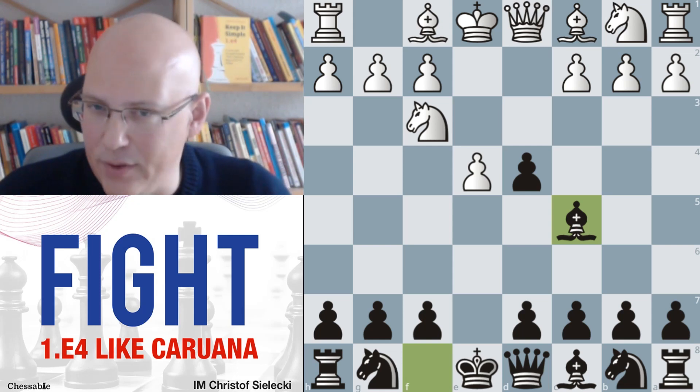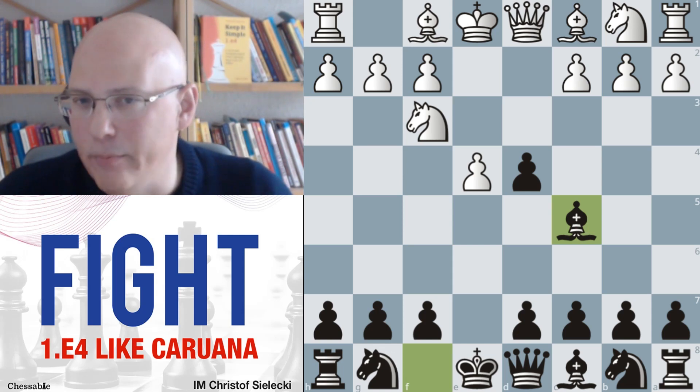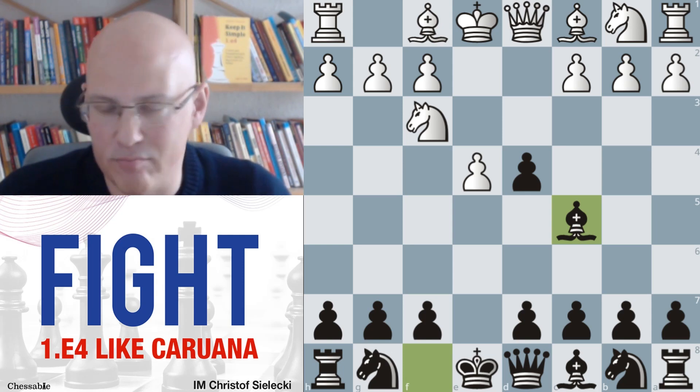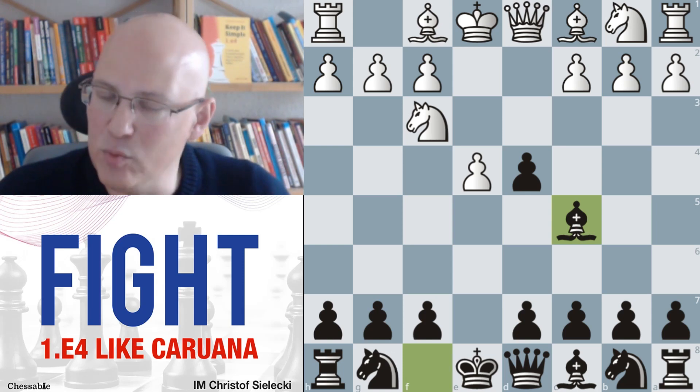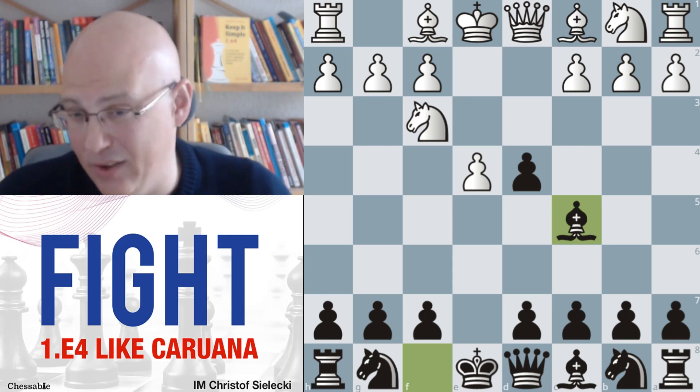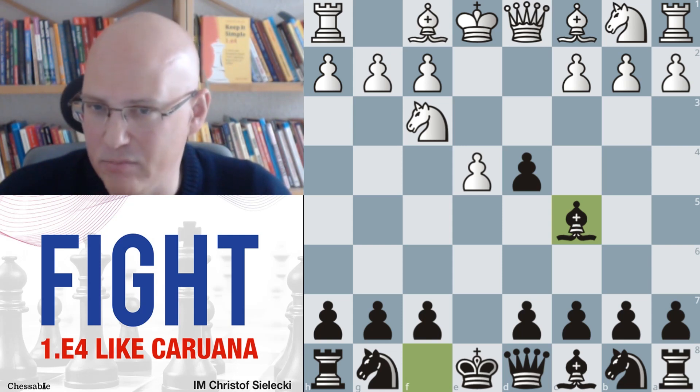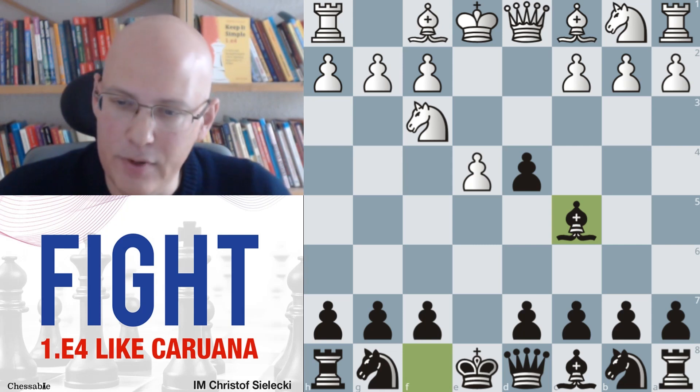Bc5 is a very strong alternative. There are a couple of reasons why I think it's good. White now has two basic choices: he can make a real gambit out of this with c3 now or on the next move, or he can just take the pawn. We should look at the gambit first. It can be started with c3 or Bc4, and these lines will very likely transpose into one another.